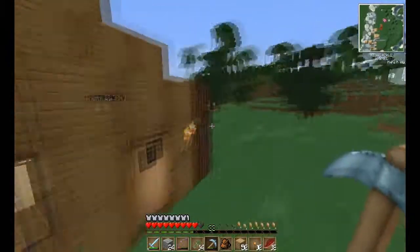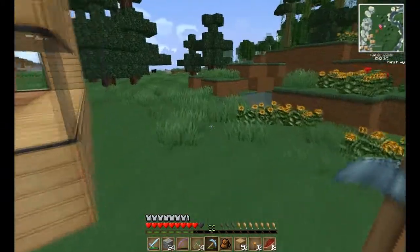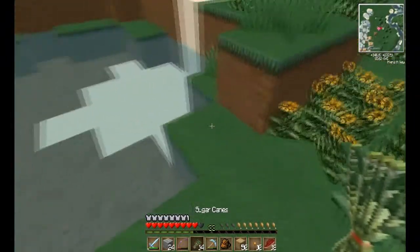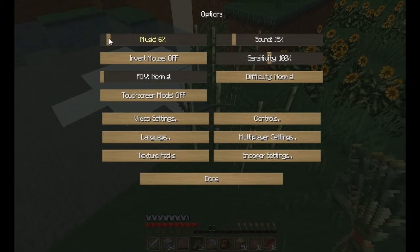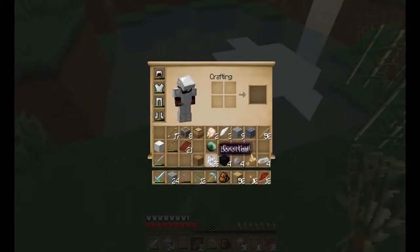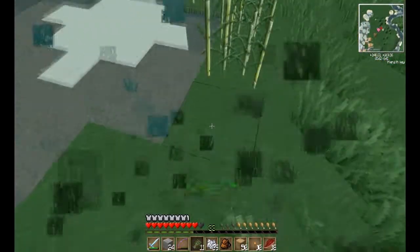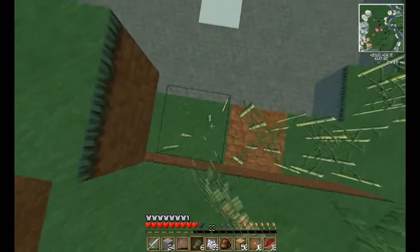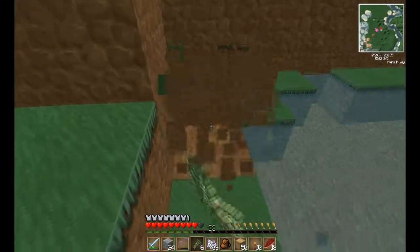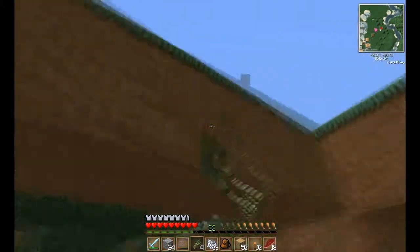I want to have a secret entrance to a place — that'd be pretty cool. That house looks like a giant block and doesn't look that great. What was I trying to do? I was trying to do this. The music's pretty loud, hold on. I'll just dig around here and go make a whatchamacallit — an enchantment table while I wait for this stuff to grow.